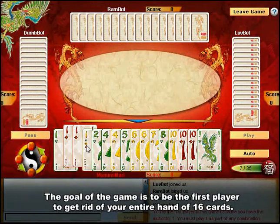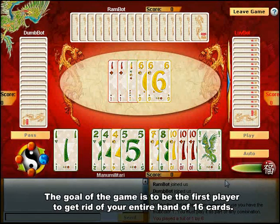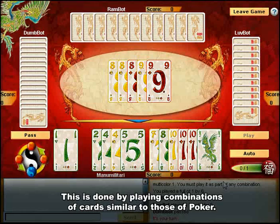At the start of each hand, the players receive 16 cards. Your goal is to be the first to get rid of them all, to avoid taking penalty points for any cards remaining at the end of each hand. This is done by playing a combination of cards similar to those that exist in poker.